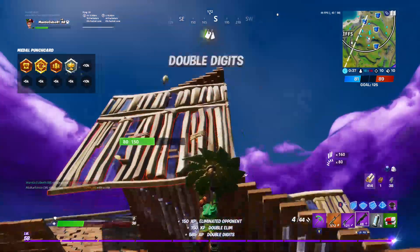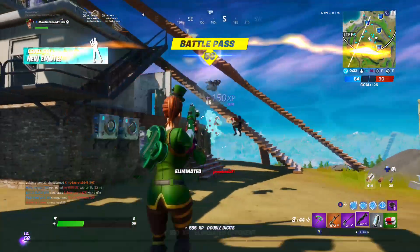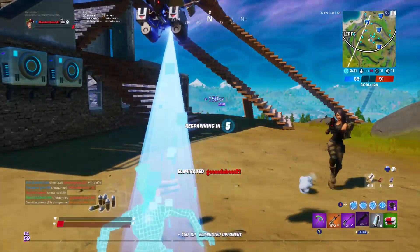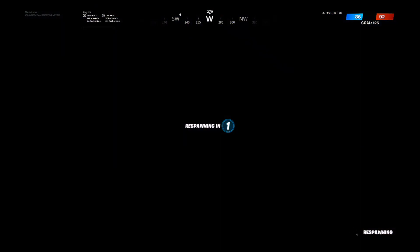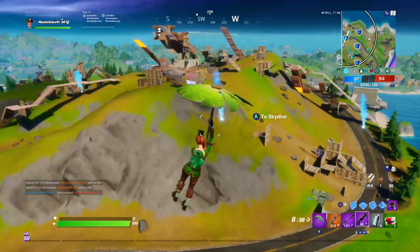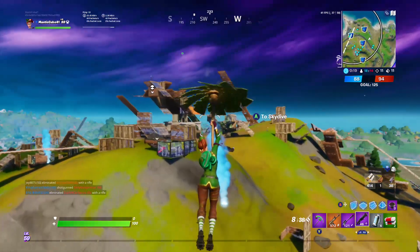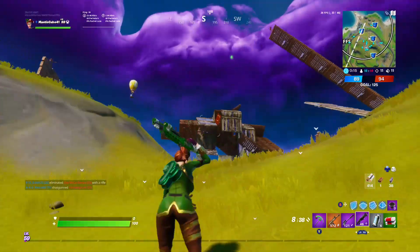Oh, what was that? That was the XP coin. What the hell, why is there an XP coin up there? Oh dang, let me get that XP coin, might as well — even though I just leveled up. Oh it's all the way up there, never mind. Why is that XP coin just chilling up there?